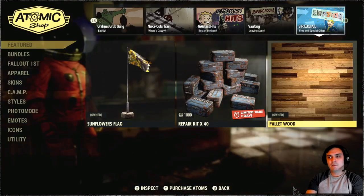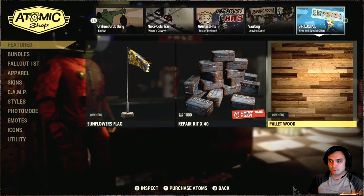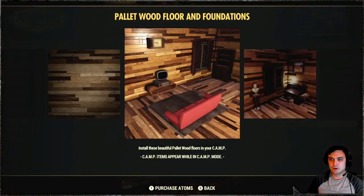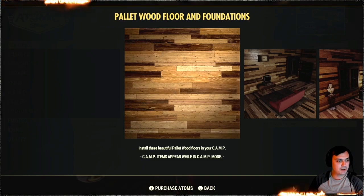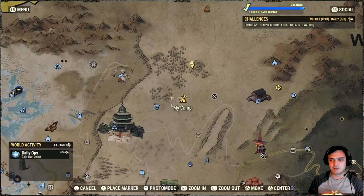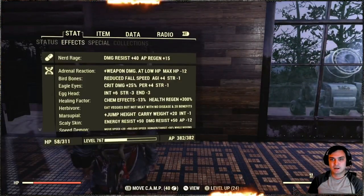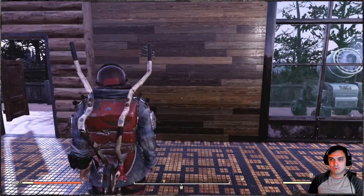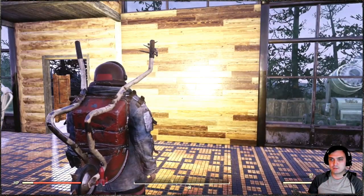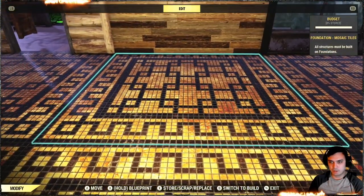Alright, so today if you navigate to the special tab, you will find the palette floor decor this time. Yesterday we had the wall decor, but now we have the floor decor, which is available with a 30% discount and will cost you 210 atoms instead of 300. So if you are to acquire this, you will be able to apply it onto your foundation. Yesterday we had the wall decor — that's the one right there — but today we have the floor decor.